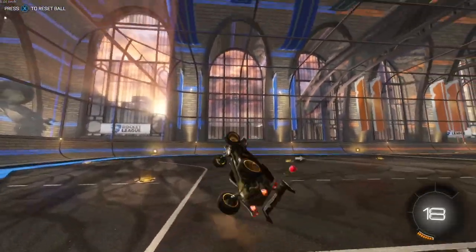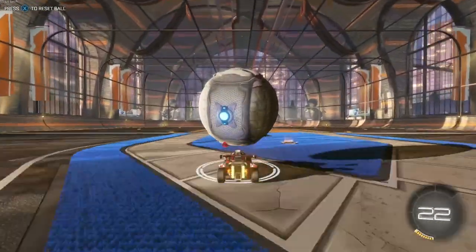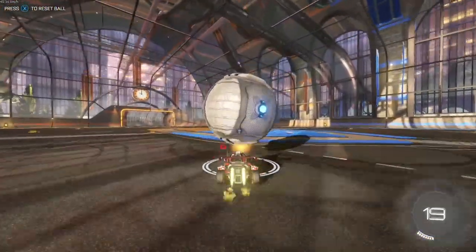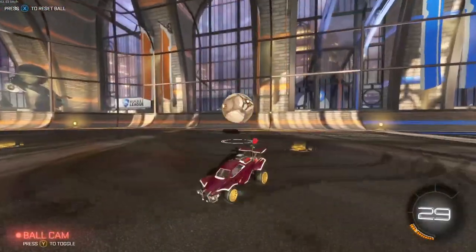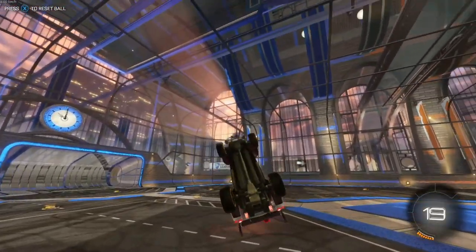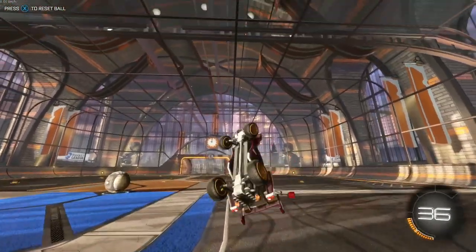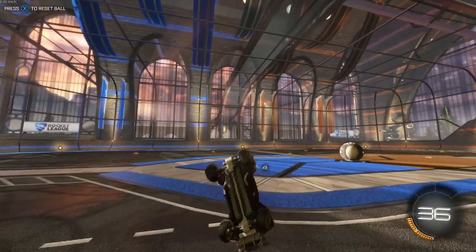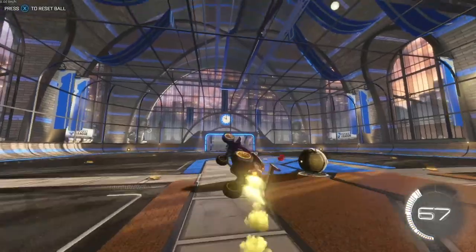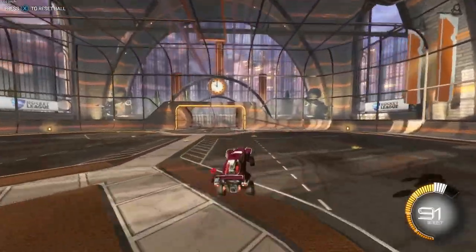That's how you tornado spin. Now you need the ball on top of your car, a little bit towards the front but not too much. Then you jump, tornado spin, and when you're about right there you let go of arrow right but keep turning left. Make sure you're boosting while you go up a little bit, then just backflip once your car is pointing down and it will make that motion.